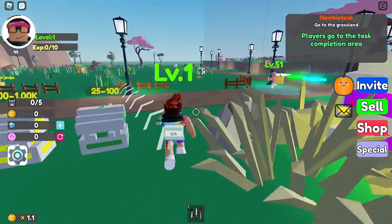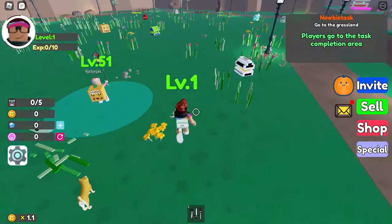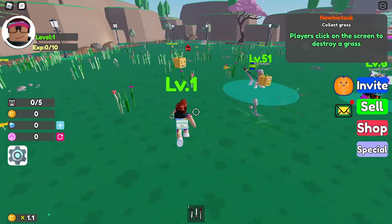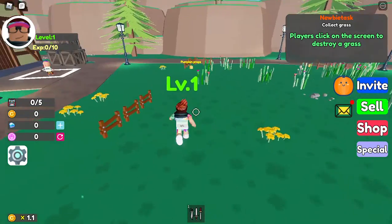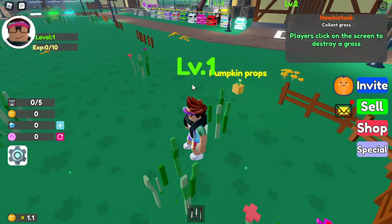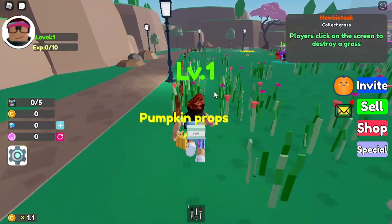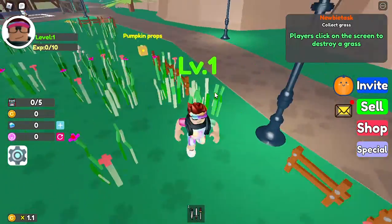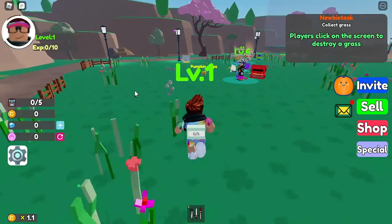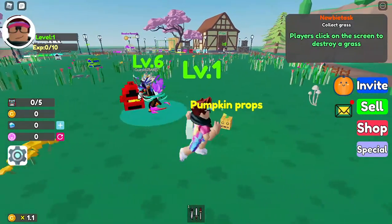Just click on the pumpkins, which are right here. You gotta collect them — it's pretty easy, not too hard. We got another pumpkin, so we collect one pumpkin, then we got two pumpkins. Now we go in here and we got three pumpkins.